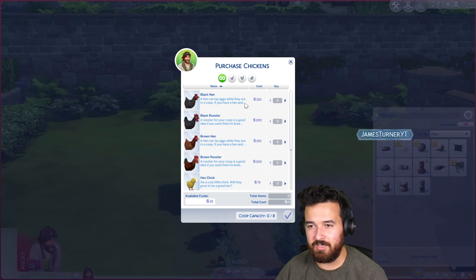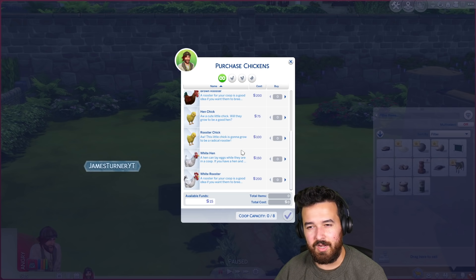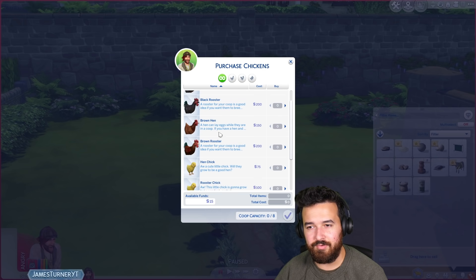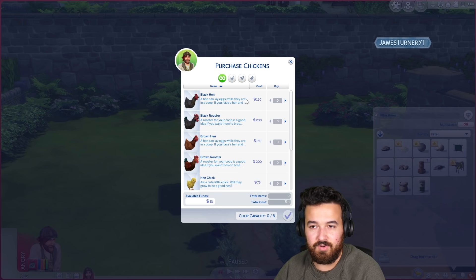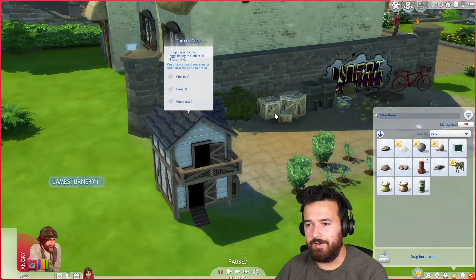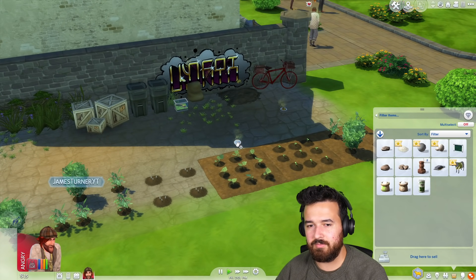Purchase chickens — how much are they going to cost me? A hen chick is $75, but I probably want a grown chicken so we can get eggs. There's black hens, brown hens and white — all 150. So now we're going to try and scrounge together $150.